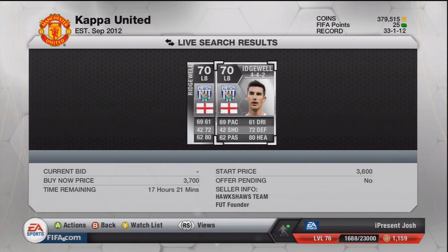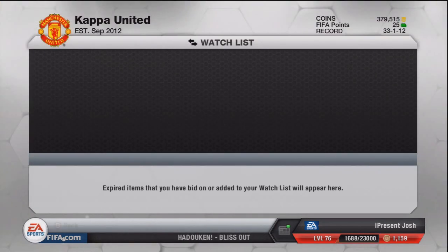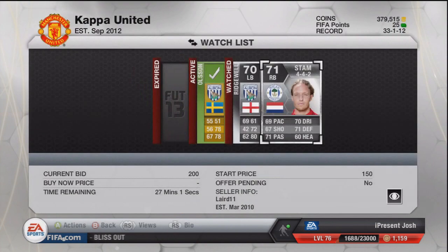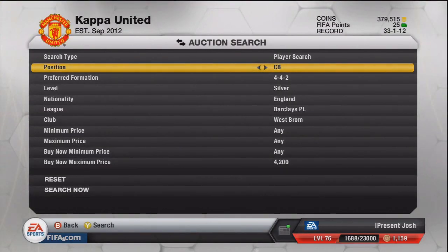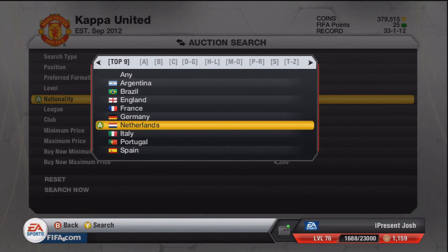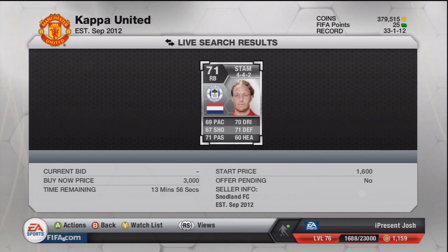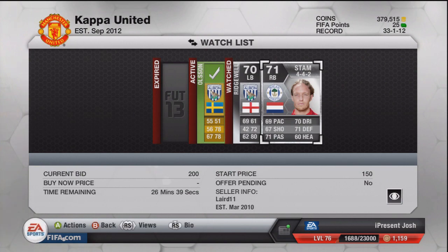I think Ridgewell will sell within five minutes. Now let's find that other player we were watching — Ronnie Stam, 4-4-2 right back, Wigan. We need to put Netherlands to filter out the noise. Go Netherlands, go to Wigan, and keep going up in coins. As you can see, Stam is 3,000 coins, and he's currently going for pretty much discard price, so if you can pick him up for less than 1,000 coins you can quite easily sell him for around 2.8k buy-now.